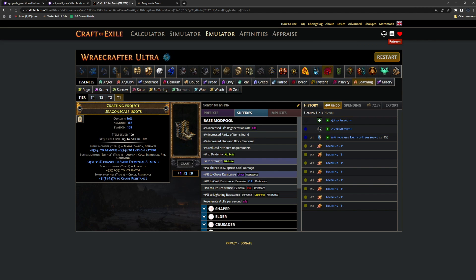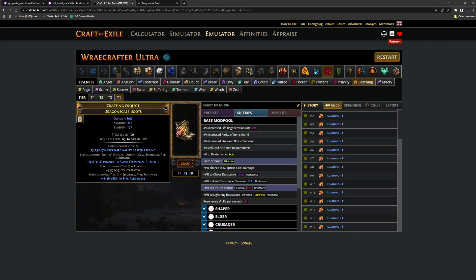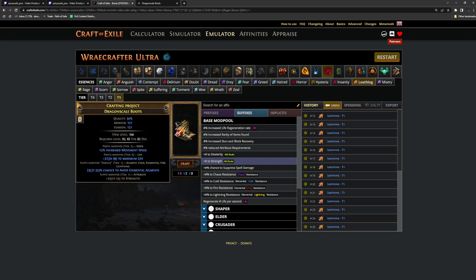We assumed you want two attributes, but if you happen to roll T1 chaos res or T1 spell suppression with a deafening essence, I would say you stop there — definitely consider stopping and just selling it. We continue spamming essences until we hit our target. We said 1 in 35 for tier 2 dexterity — and there's our tier 2 dexterity.